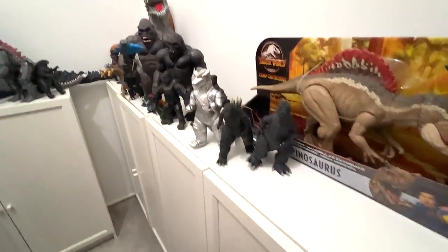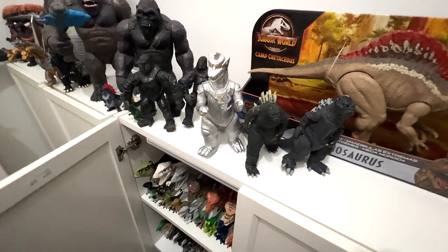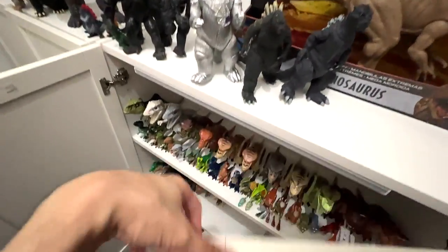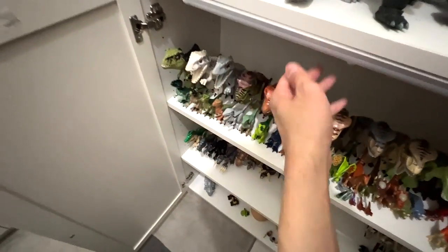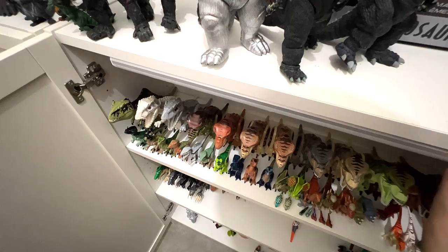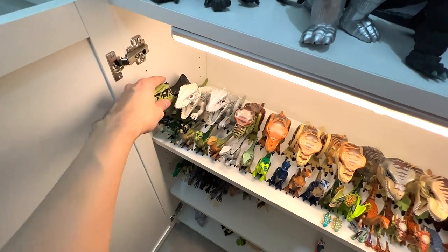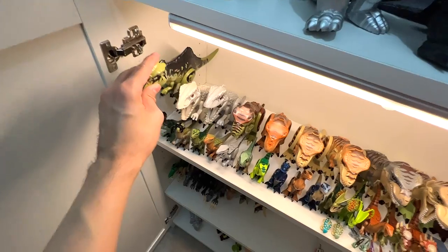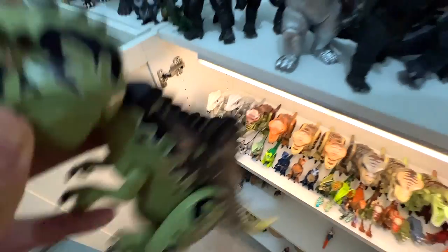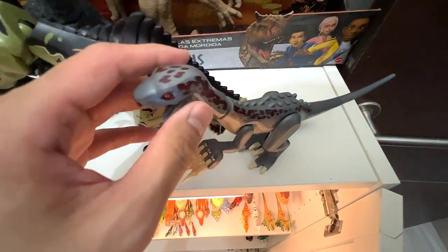Next we enter our Godzilla mini room. We do have a Lego shelf — let me turn on the lights. We do have a Gigar from Lego — let's get this out — and the Therizinosaurus right at the bottom. Okay, so we are ready to go.